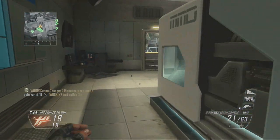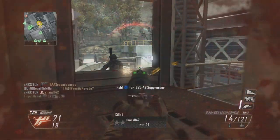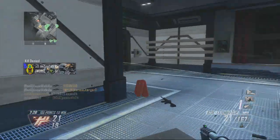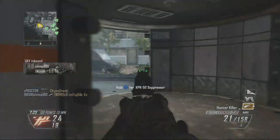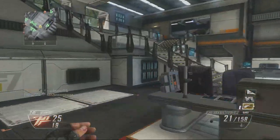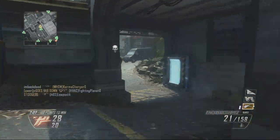Another thing that helped me get kill streaks in this game was picking up other people's tags on the ground. Someone on my team could get the kill, and I could just go pick up the tags for extra points. The best thing to do with this gun is to play close quarters indoors. You'll see me coming back to this door a lot because I can play it really nicely.